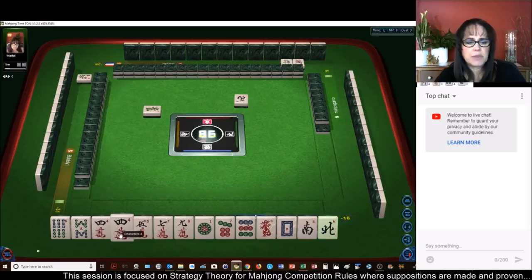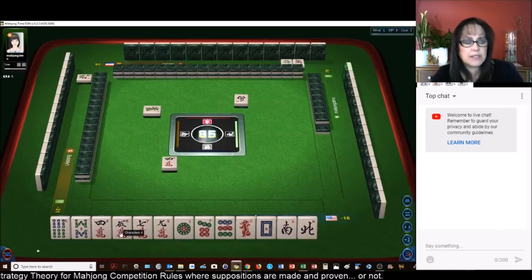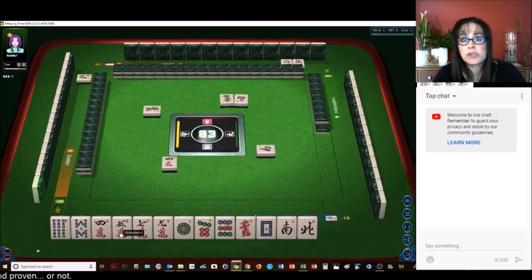North, south. Let's get rid of the four. Let's work on either lesser honors and knitted tiles — number 34, that's 12 fawn — with one, four, seven, two, five, eight, three, six, nine with single honors, all singles, no pairs. That's one option.